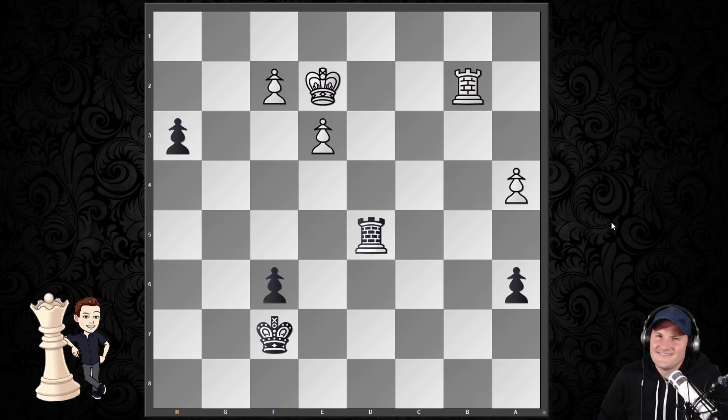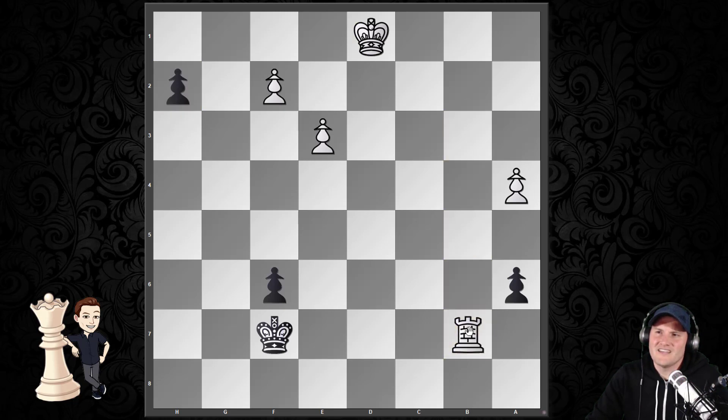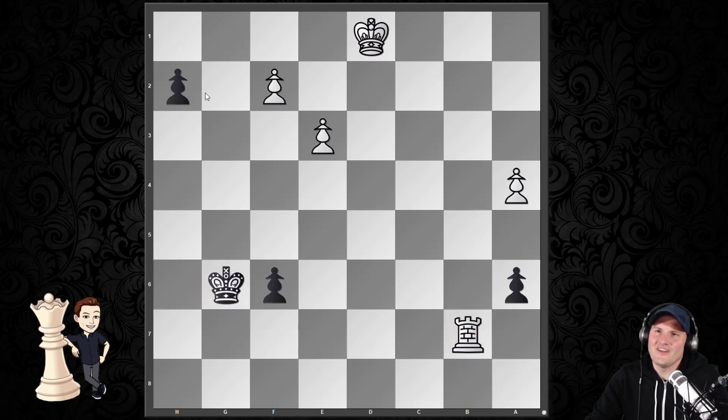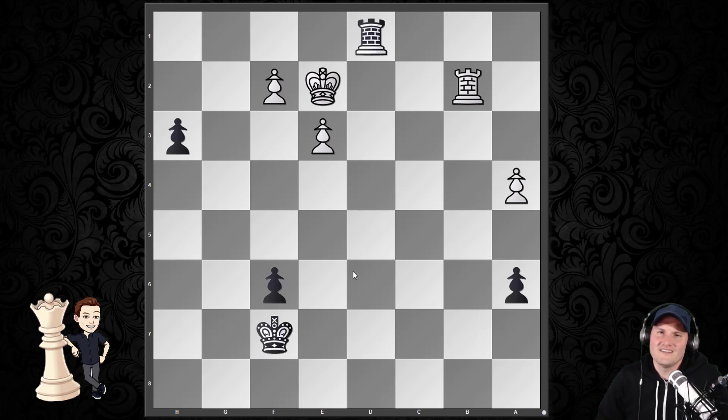Black desperately wants this pawn on the h-file to queen, and realizes there's a beautiful tactical shot to help that pawn queen: the intermediate move of rook to d1. This time it's about limiting the access of white's pieces to squares — specifically the h2 square. If king takes rook, the pawn moves up and the rook can't get there in time, so that pawn is queening. The king running up also has no time. Rook to d1 wasn't about checkmate — it was about winning significant material by limiting white's access to h2, making it impossible to stop the pawn.